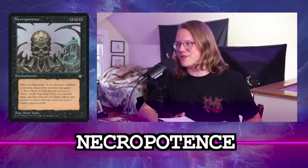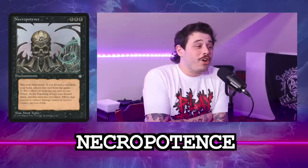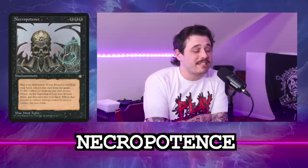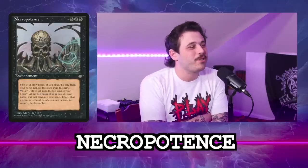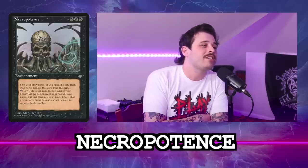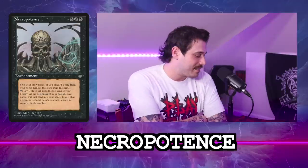Our next card is Necropotence, which I have tattooed on my knee. It's a black-black-black enchantment. Skip your draw phase. For zero mana and pay one life, you may exile the top card of your library; during your end step, it goes into your hand. If you would discard a card, instead you exile that card. I gave it a two; you gave it a three.